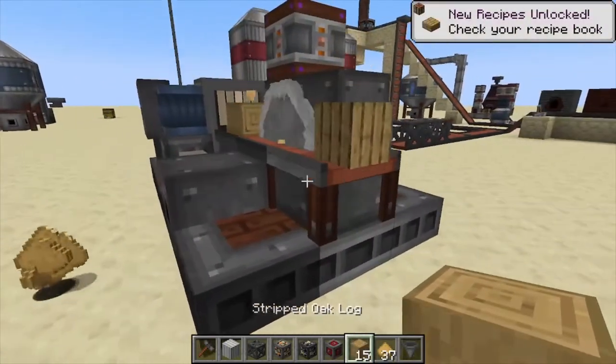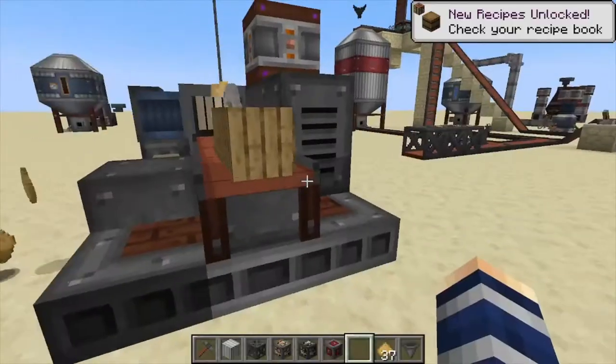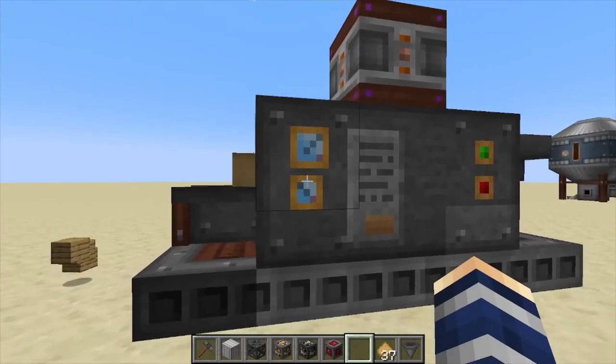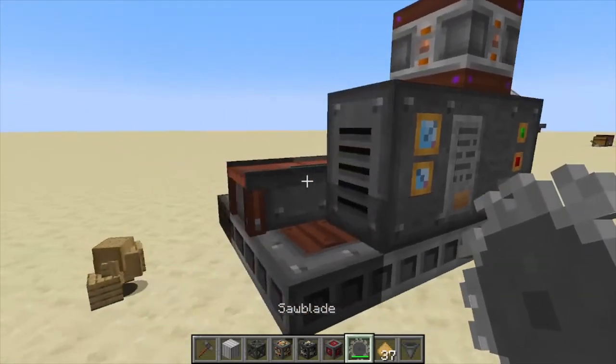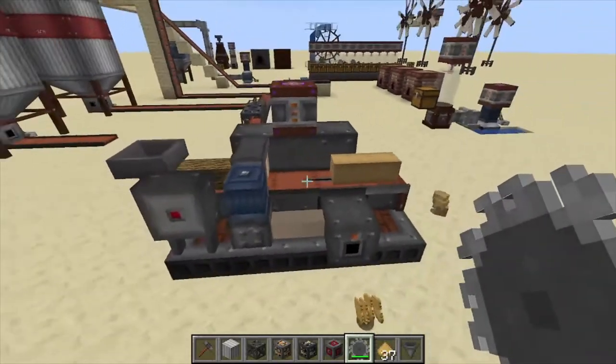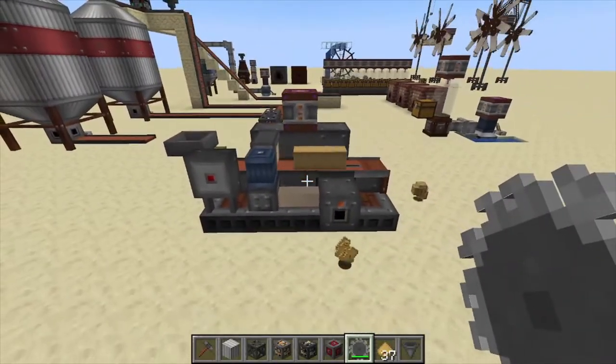Your logs or stripped logs, whatever you choose to do, come out the end. If you want to take your saw blade out and just do stripped logs, come back here and shift right-click — it'll pull that out and go right back to doing stripped logs. That's it for this one; if you found it helpful, like, comment, and subscribe.